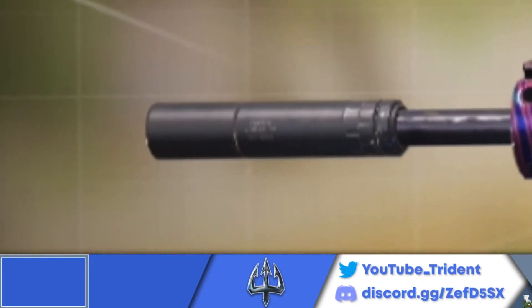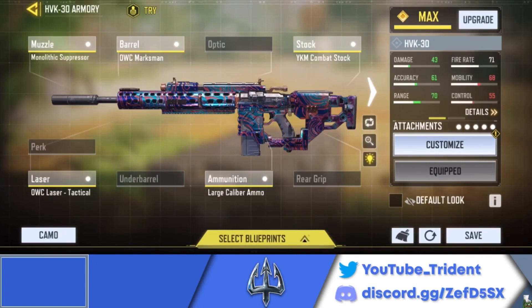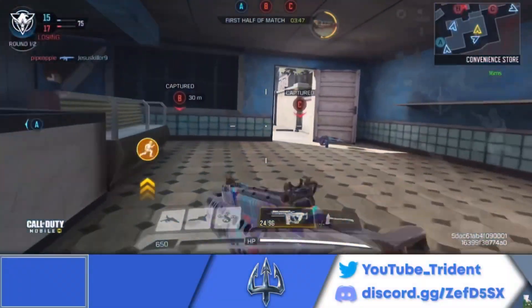Make sure you copy this exactly as shown. Without the monolithic suppressor, the two-shot potential to the head and three-shot potential to the upper body is limited to zero to six meters instead of zero to seventeen. And of course it's suppressed, so it keeps us off the radar. Now let's hop into some legendary ranked and test this out — we definitely have to cap B.